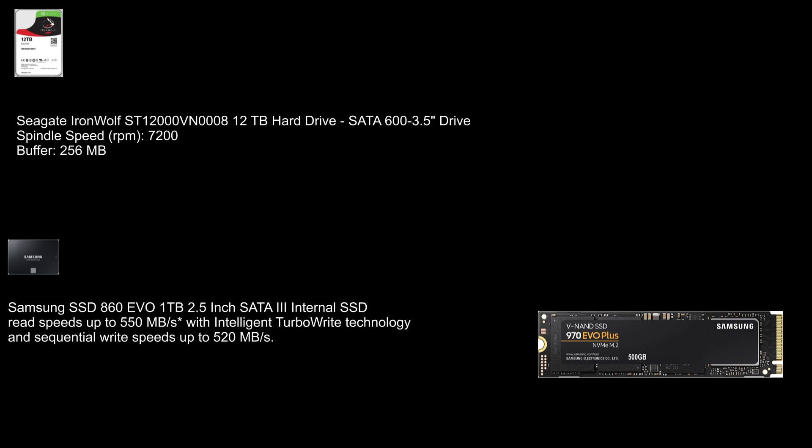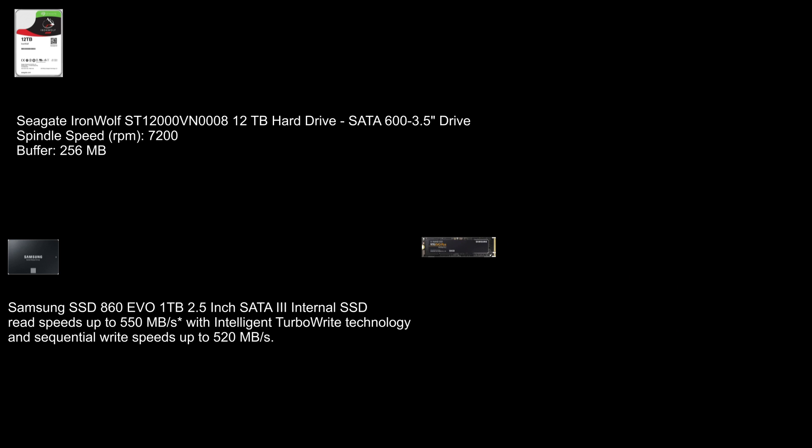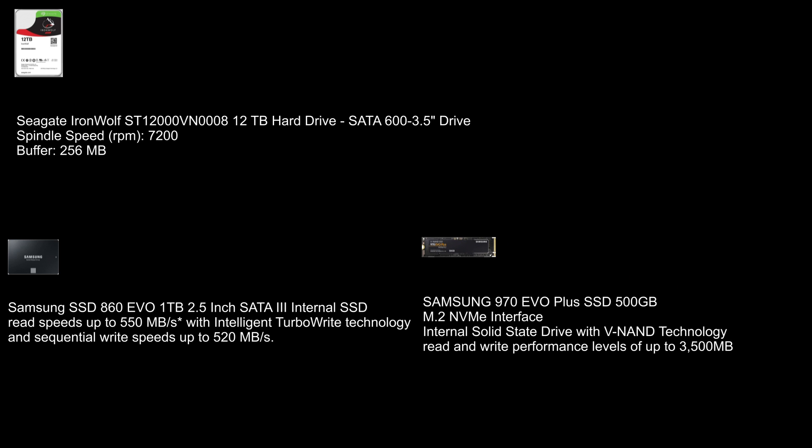The third and fastest component in my machine is the 970 Evo NVMe drive that plugs directly into your motherboard and transfers as fast as you can possibly get — short of using RAM itself as storage, but that's a whole different can of worms.